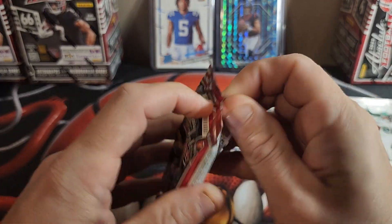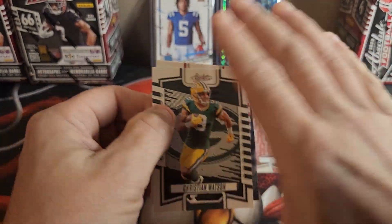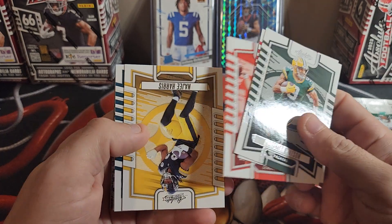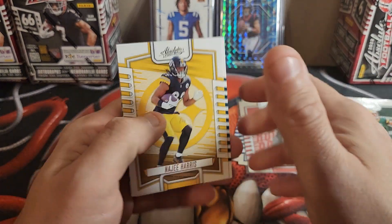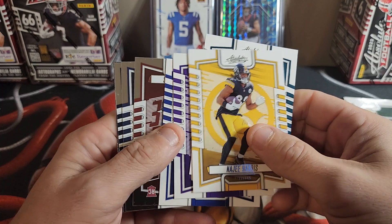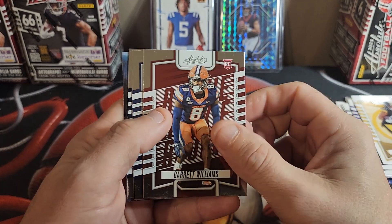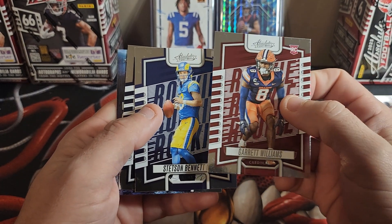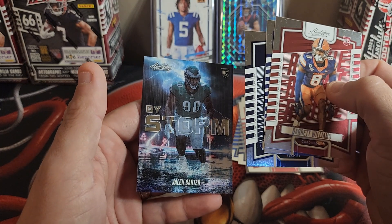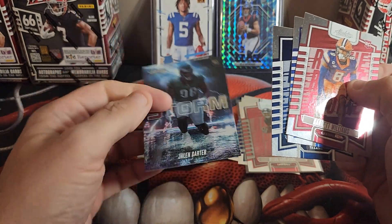Pack two: Christian Watson, Isaiah Pacheco, Joe Burrow, Najee Harris, A.J. Brown, Justin Jefferson, Gardner Minshew — making the Pro Bowl, Gardner. Rookies upside down: Garrett Williams, Stetson Bennett the Fourth, Dylan Horton, and Jalen Carter — I thought it was Jalen Hurts at first, but it's Jalen Carter. Jalen Carter rookie, pretty cool.